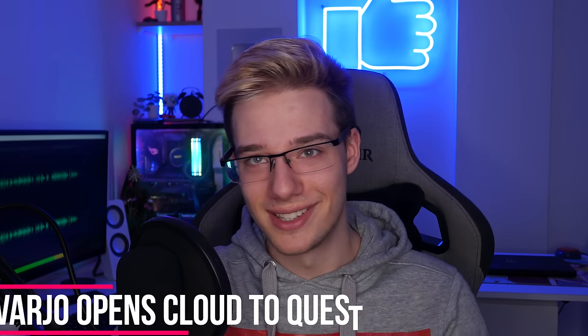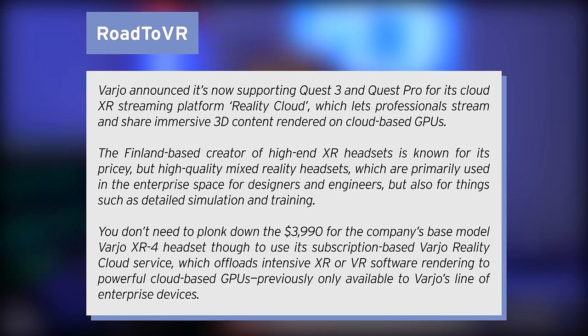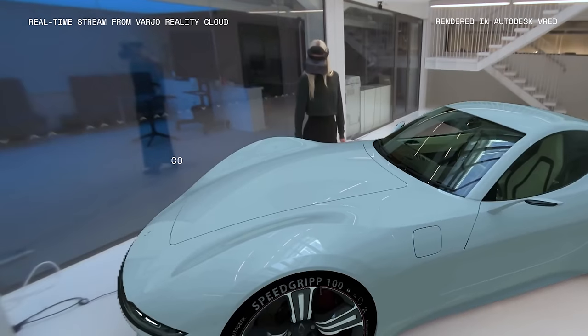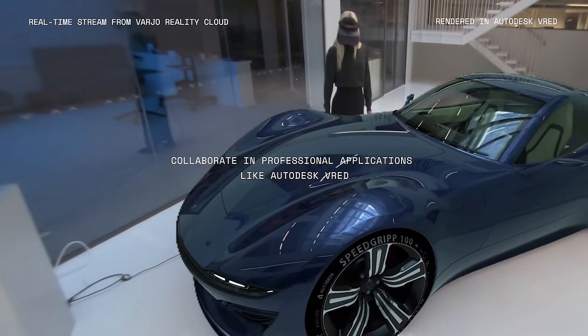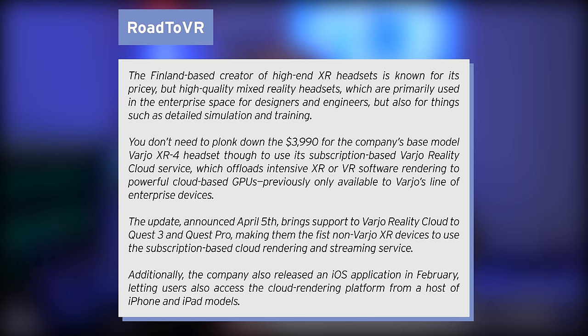Talking about clouds — this one is a little bit of a different cloud — as Vario has apparently opened up their cloud to the Quest 3. Vario has announced it's now supporting the Quest 3 and Quest Pro for its cloud XR streaming platform, Reality Cloud, which lets professionals stream and share immersive 3D content rendered on cloud-based GPUs. This helps a lot, as you guys probably know the Quest is a standalone device — it's not going to be able to render high resolution, high polygon cloud content right there on device. The Finland-based creator of high-end XR headsets is known for its pricey but high-quality mixed reality headsets, which are primarily used in the enterprise space by designers and engineers.